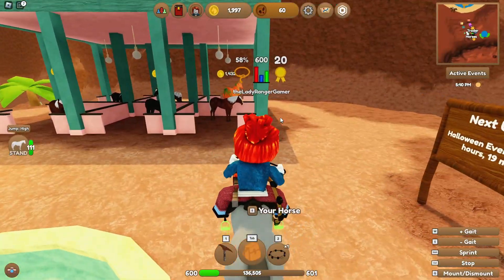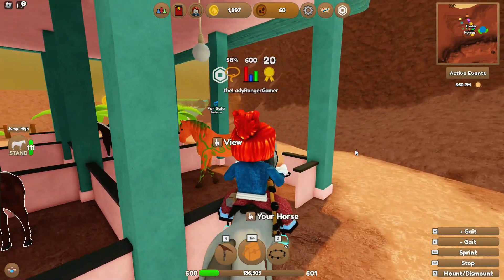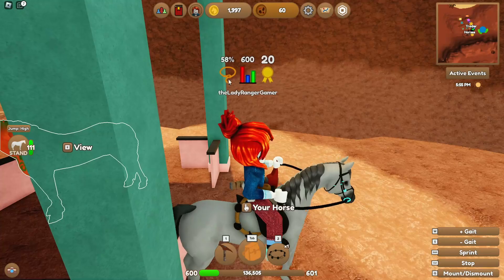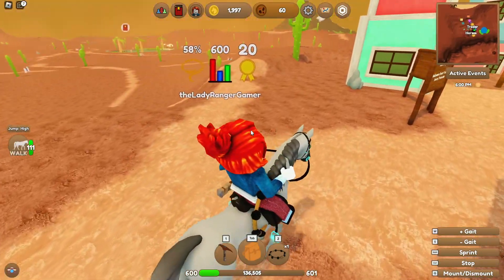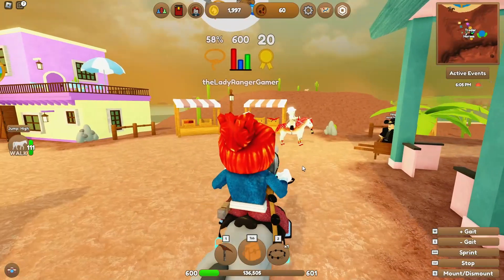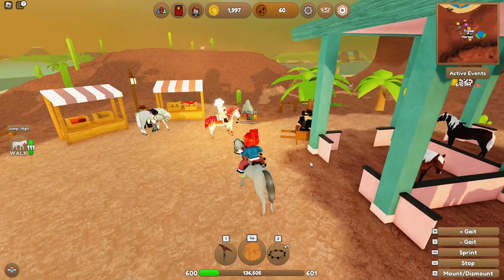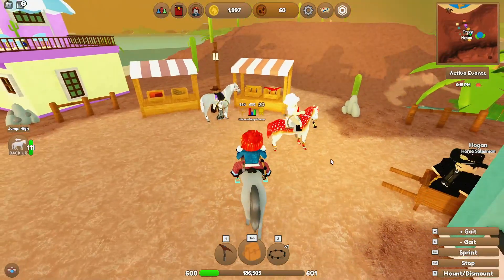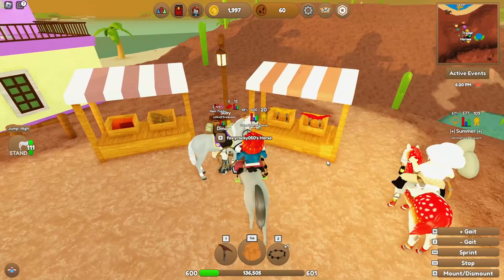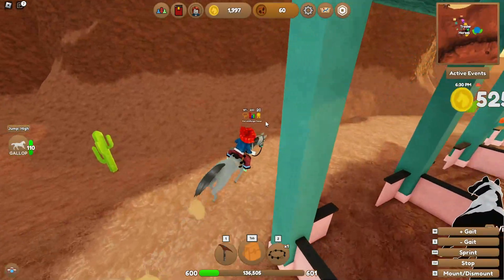I don't know what we're going to do today. I highly doubt we're going to end up with one of those limited horses. So today I'm just going to go around and see what autumn-y things we can find or stumble across. Whoa, look at that horse - he looks like a little mushroom! That is such a cool-looking horse. We can probably go to the islands and check out the new coat patterns for the autumn event.